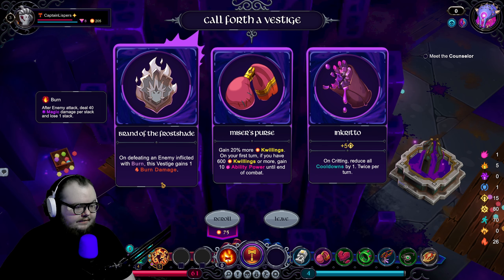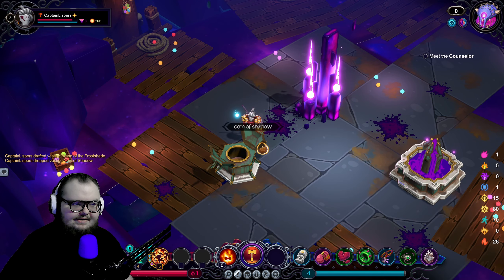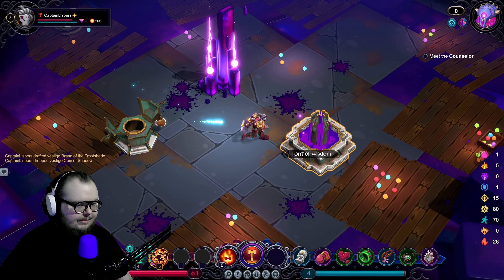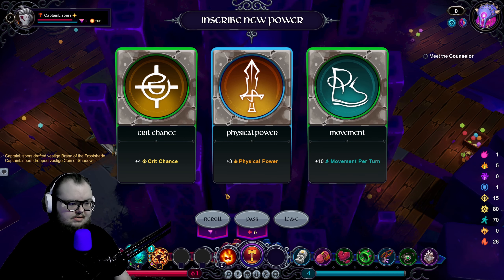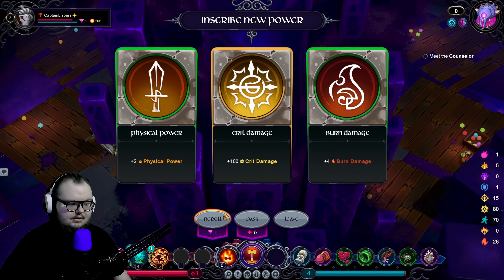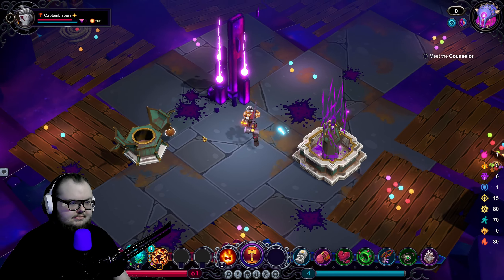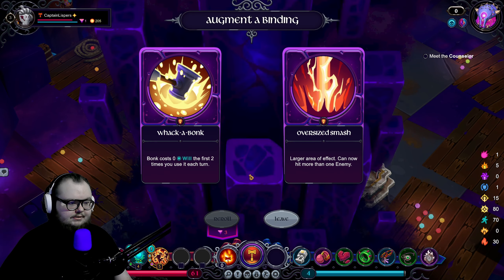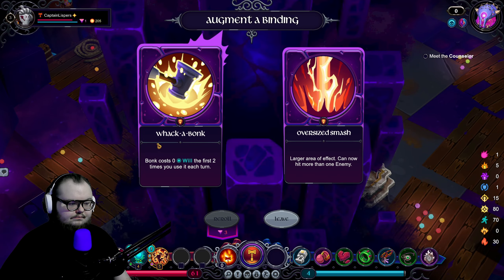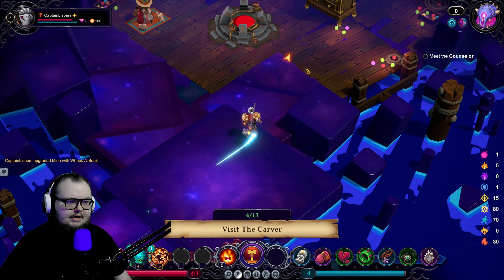On defeating an enemy inflicted with burn, this vestige gains one burn damage — is that what I think it is? Does that mean every time I kill a burned enemy, no matter what turn or combat, it just does more? We'll reroll. We have seven — can we go for a higher burn? I'll go with four, I'm sorry — I didn't mean to waste all of it. We'll reroll. Sure, we'll make it free. The extra burn is actually going to be pretty nice especially for bosses. AOE — look out, we have 205!